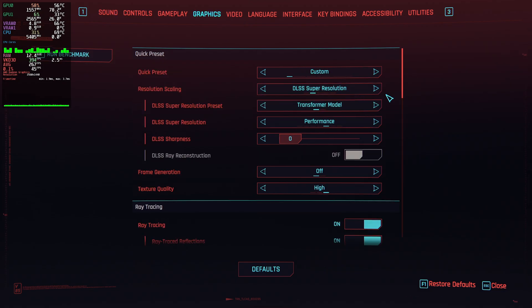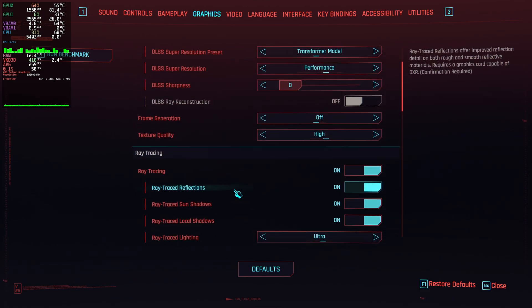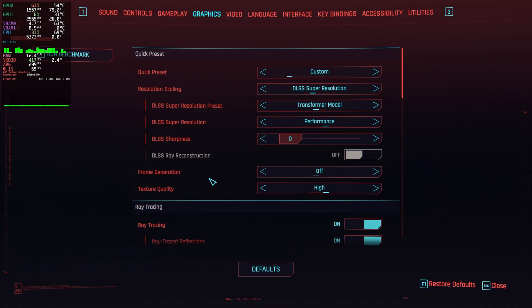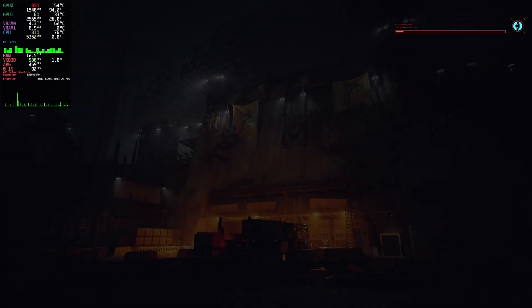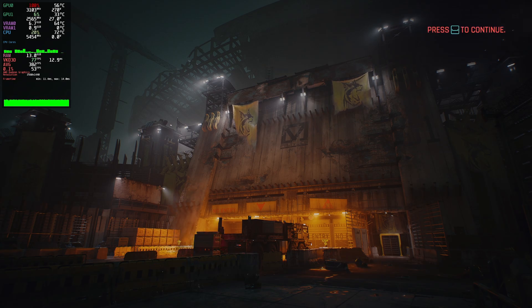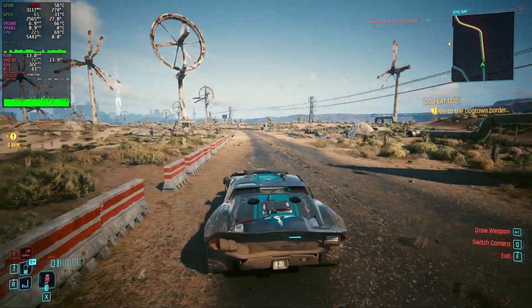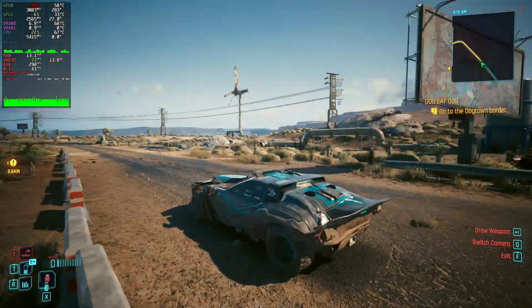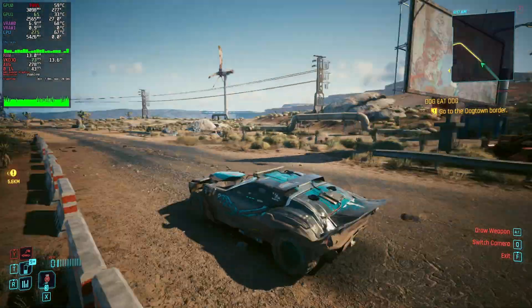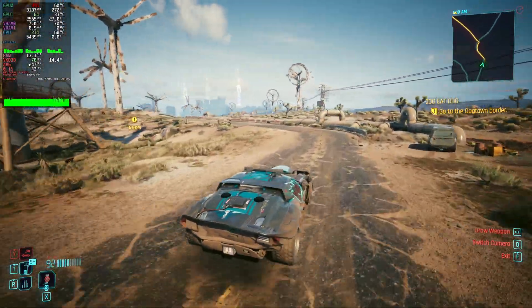We have DLSS enabled with the transformer model and we're on performance mode, with ray tracing set to ultra and frame generation off. Let's continue — we're out in the middle of nowhere which is fun, but we should get better performance overall because of the ray tracing improvements. Sweet — oh yeah, not bad!